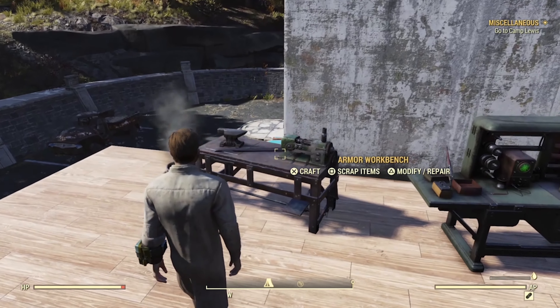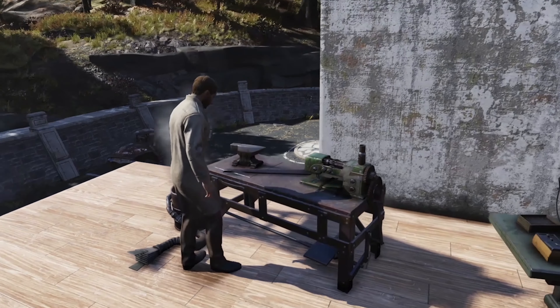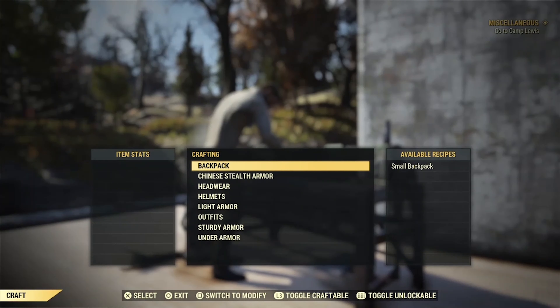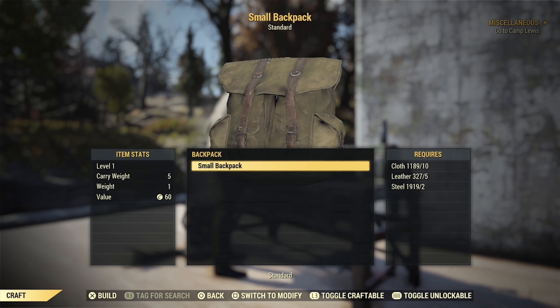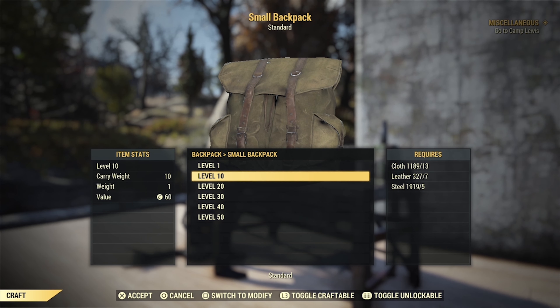Backpacks are a newish item added to Fallout 76 whilst I was on a hiatus, curing Mountain Goats of Seasickness. What they basically do is allow you to carry more crap in your TARDIS-esque inventory. There are two ways to acquire a new backpack.